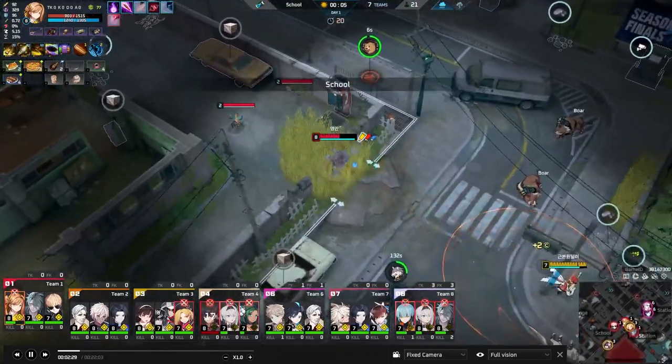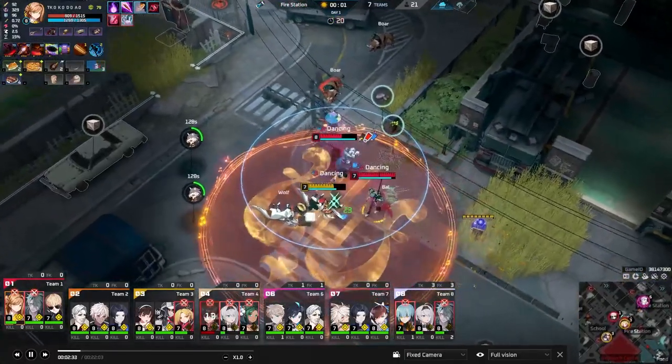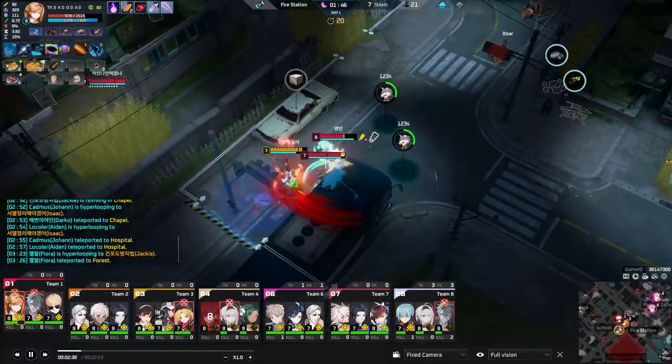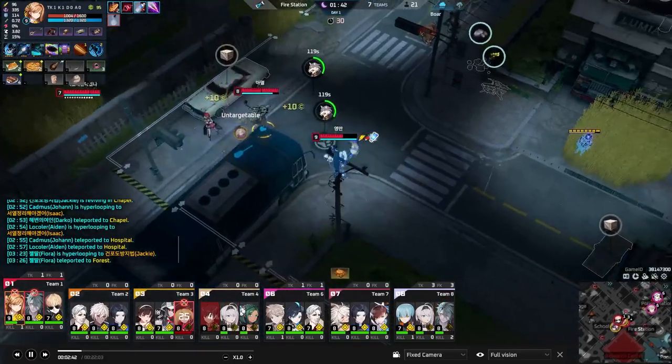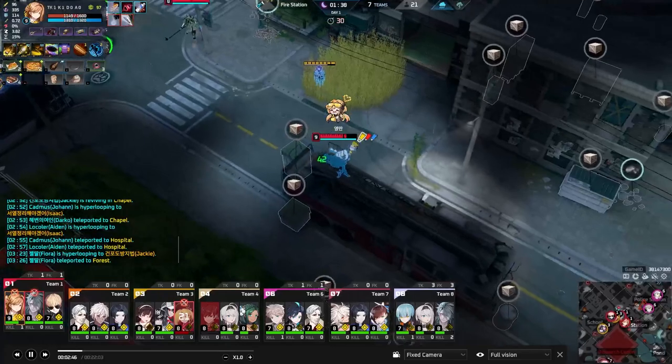For her third skill, Dash of Color, this is just her mobility button. It doesn't matter what color you have — it will do the same dash and just paint a different color depending on which one you use when you press the E ability.